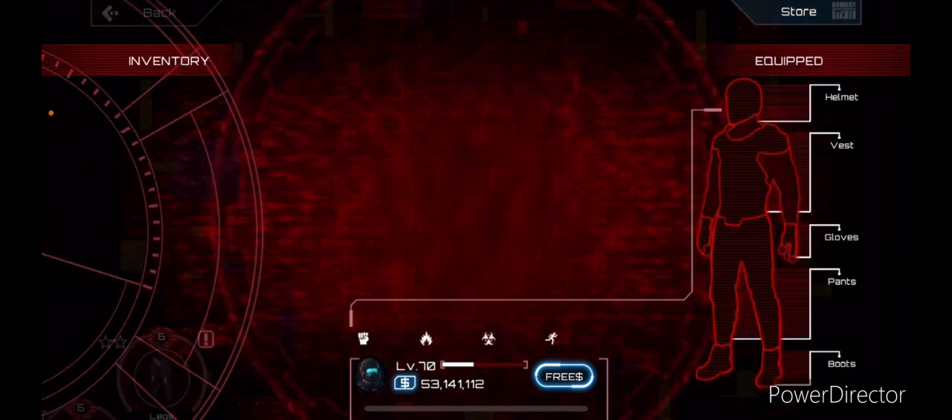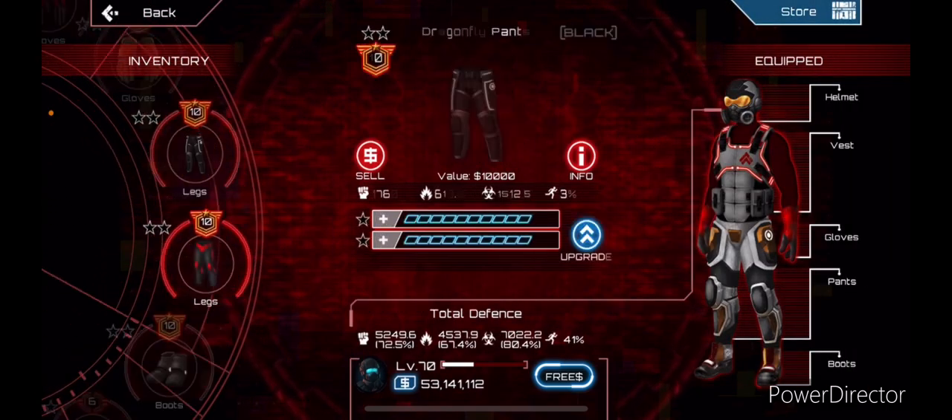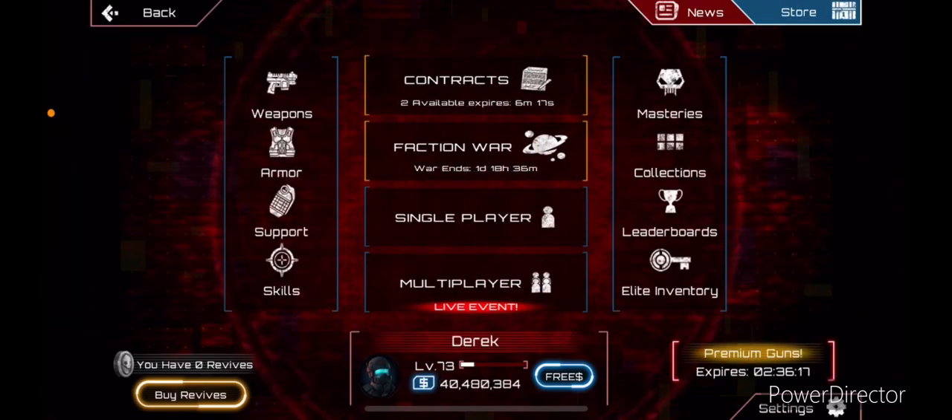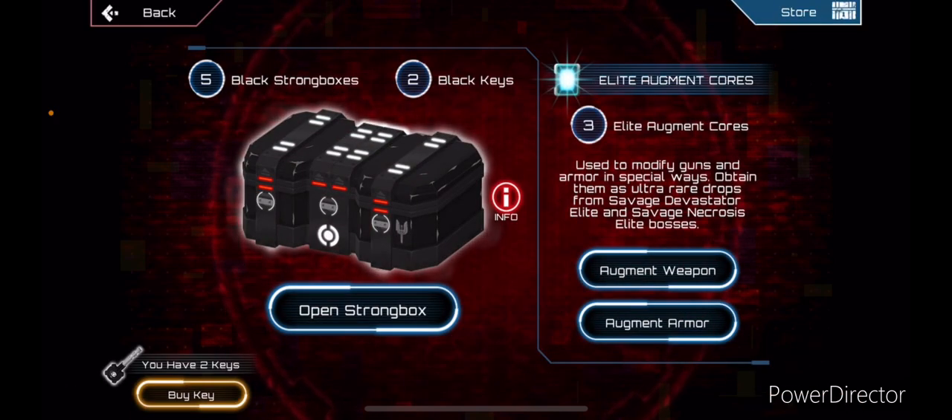So yeah, we'll get a core — that's what we got. Nothing else. All right guys, I was playing nightmare mode yesterday and I got two black keys in one game. So as you can see I have two more black keys and I have five strong boxes again. We're gonna open two more for this video. I didn't get anything from those other two strong boxes, so hopefully we can get something good.